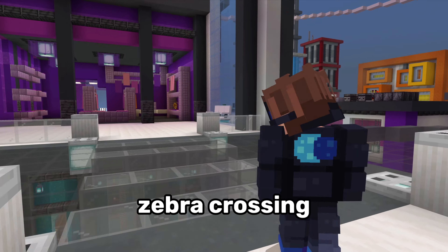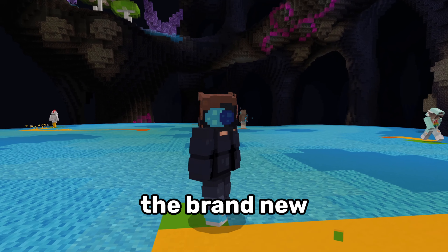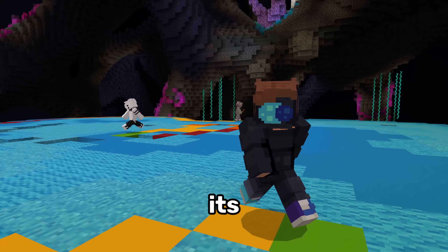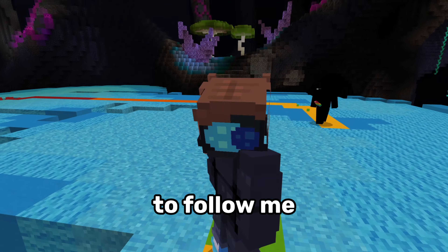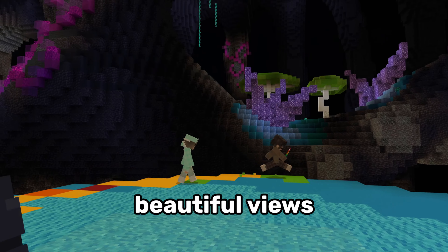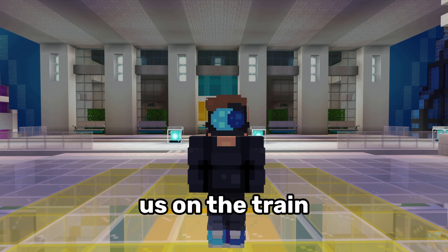Oh look Ponty, there is a zebra crossing - let's check if there are any cars. Where are all the cars? Let's walk across the zebra. Okay, look - we are on the brand new game mode Block Drop. This isn't really a brand new game mode, however it's returned to the Hive with absolutely no changes. The cameraman's gonna struggle here a little bit to follow me, but I'm sure it will be possible. Look at this scenery, look at the beautiful views - let's get closer, shall we?